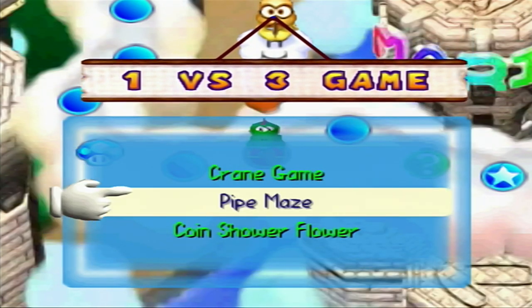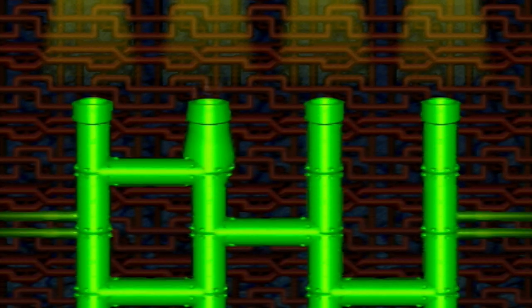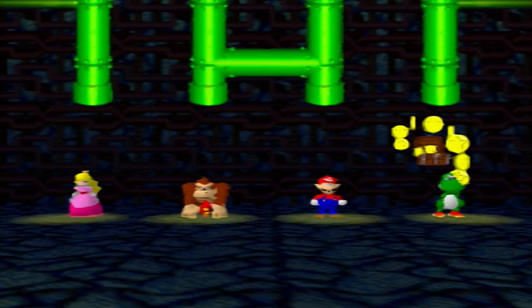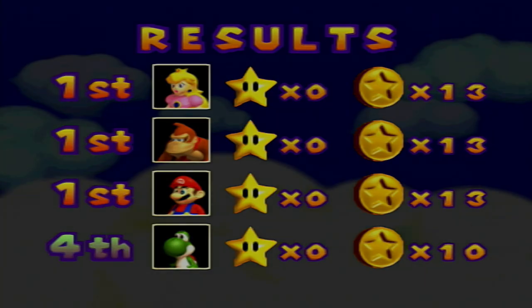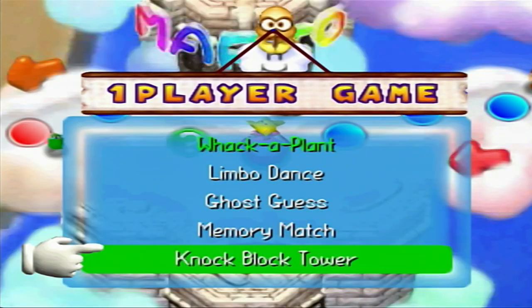It's a one versus three minigame, and thankfully we're not doing either of the bonus minigames — unless I was the one player. We're doing Pipe Maze. For some reason, on hard mode, every computer player that has been the one player has succeeded in making the chest go to them. I don't know what is up with this. Looks like Yoshi's gonna get this as well — and he did. That is a whole lot of dinosaur. No way. That is unfair. And probably if I get Pipe Maze as the solo player, I'm probably not gonna win.